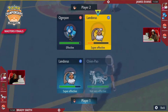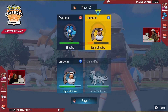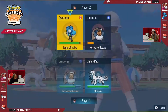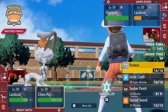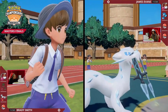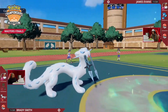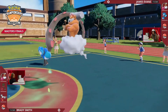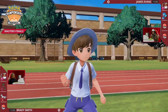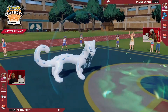Chien-Pao heavily threatens the Pokémon on the opposing end, being swapped in this turn. Sucker Punch would be enough to knock out Landorus since it's very low on HP, but a potential Ice attack into Ogerpon is going to do a lot of damage as well. Sucker Punch is not a free click since James can Follow Me it away, but at least with Chien-Pao having the Focus Sash, it'll be difficult to knock out on this turn.